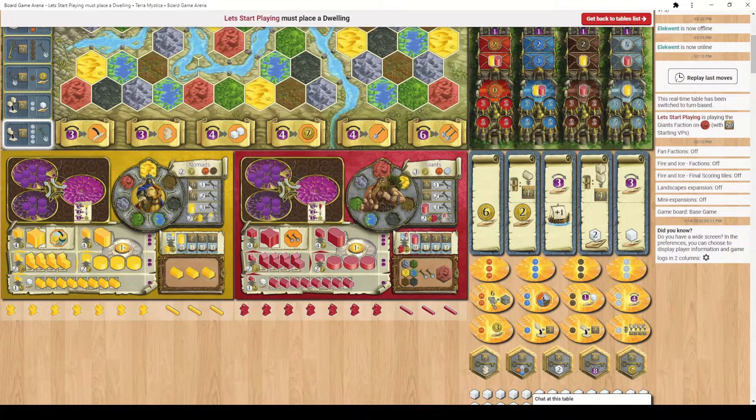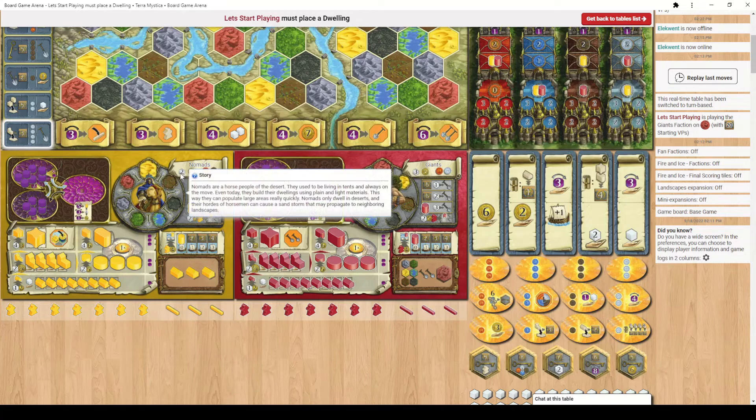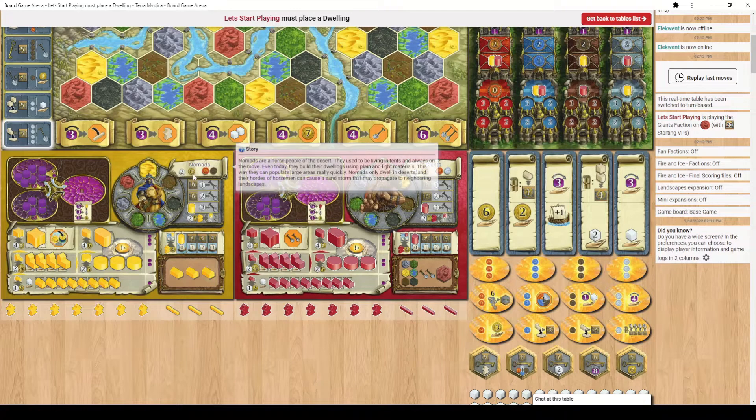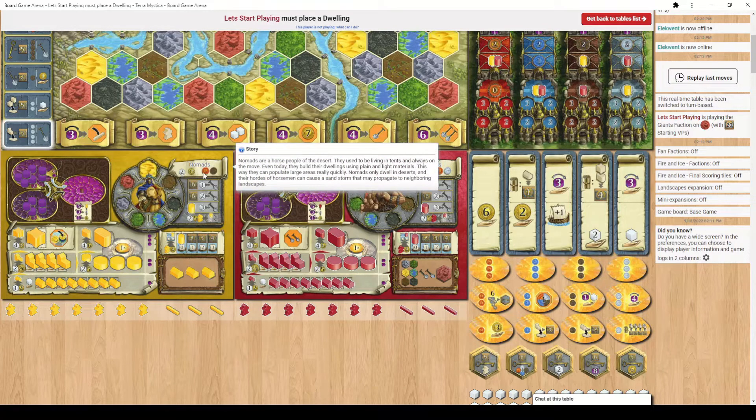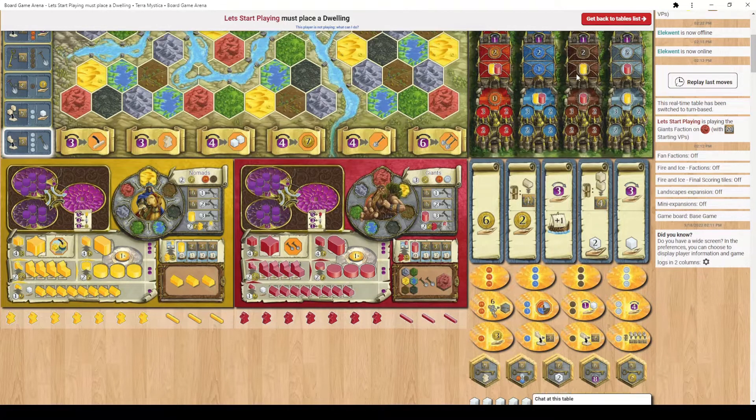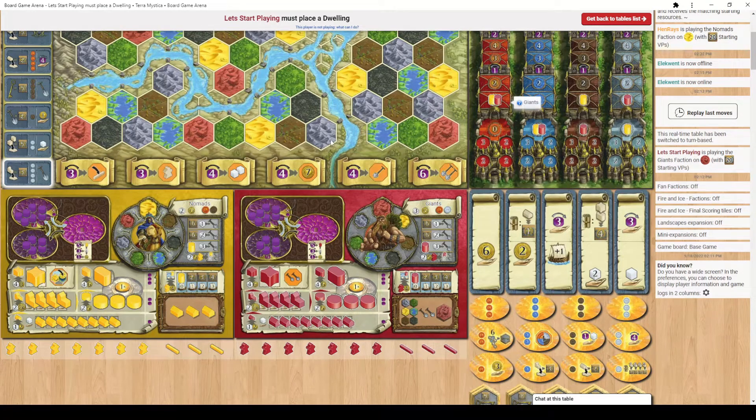Let's have a look at the faction boards. With the Nomads you can see your starting resources up here: Nomads give you 15 coins, two workers, and one spot on the red and brown cult tracks. You can see the markers have automatically moved up because I've picked Nomads and it's giving us all our starting resources immediately.